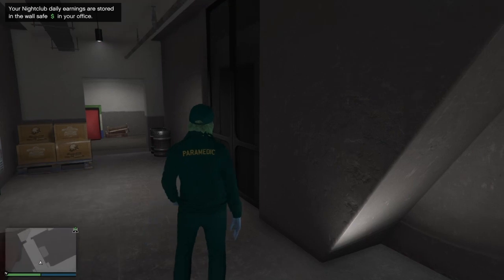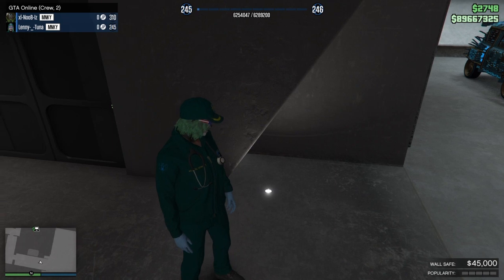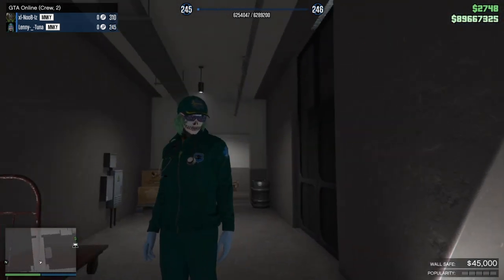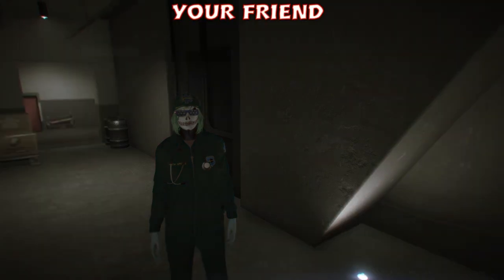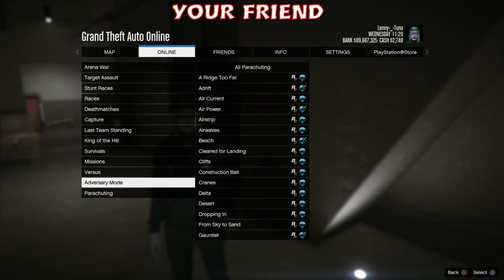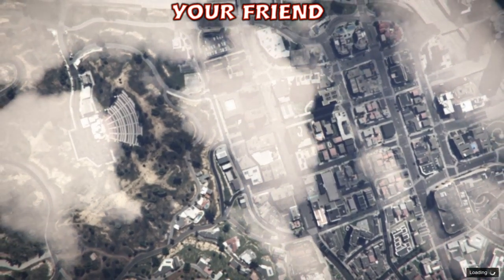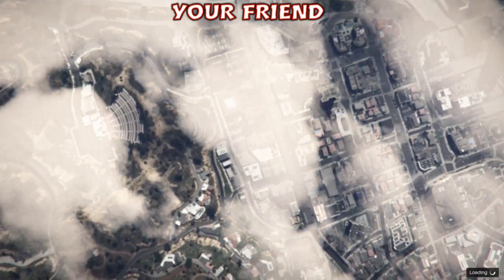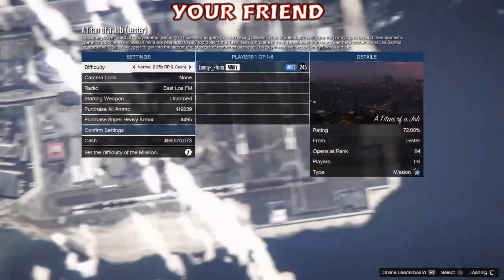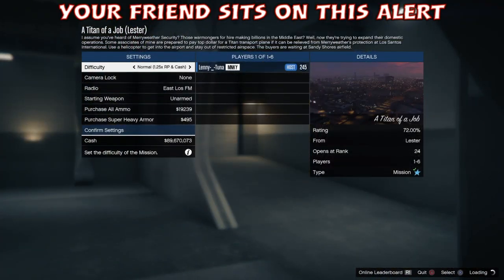Your friend will press the pause button, go to Online → Jobs → Play Jobs → Rockstar Created, and sit in a mission. A timed job is perfect. Once they're in the job, they sit at the settings screen for a second, then press the back-out button once — they'll get the prompt asking if they're sure they want to quit. Once they load in, all they need to do is press the back button.